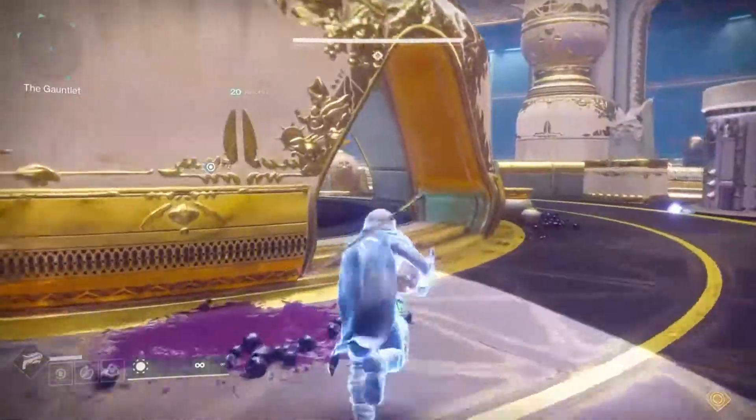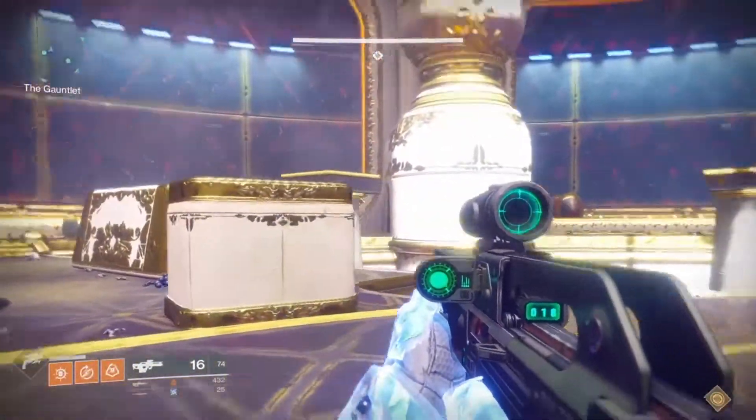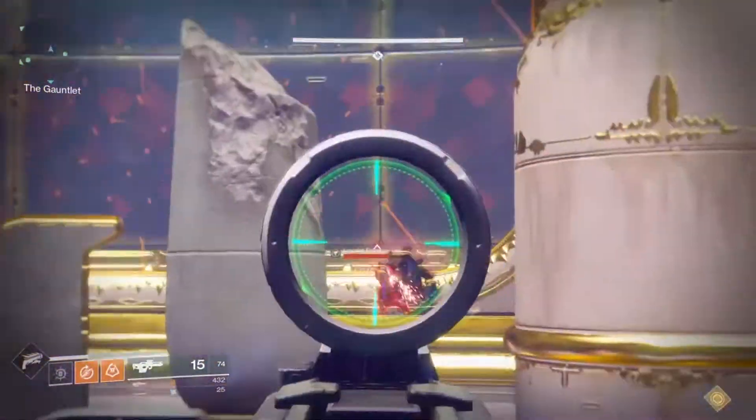Know who's to the right of you. If you're at Chalice, I believe Axes are to the right of you. Know yours and know the person to your right — that's important. The pillar section of this encounter is tougher than the running section.